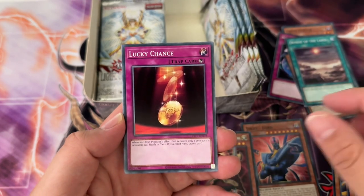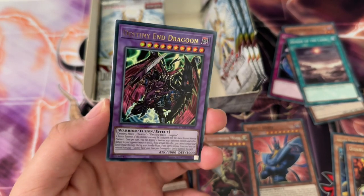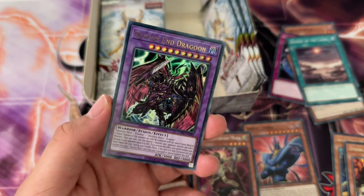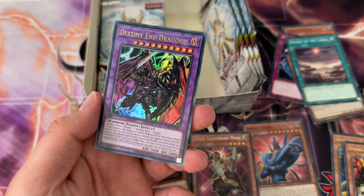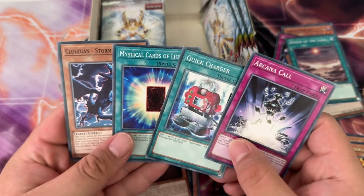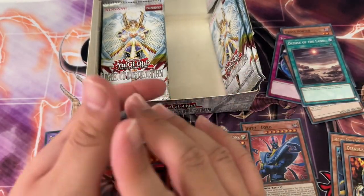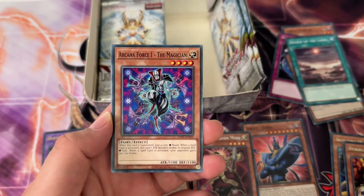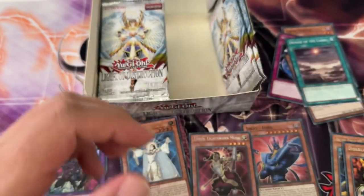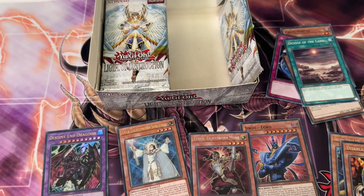I already pulled Demise of the Land a couple times, but — yo, let's go — Destiny End Dragoon! That is right, this was in here. I'm buying more boxes because oh, can you imagine this as an Altie? I might be buying a lot of boxes guys. I think this is a lot better than reprinting most of the old school packs — we had four DM-era boxes reprinted last year, and many of them didn't deserve it. There weren't many cool alternatives like Ultimate Rares and Ghost Rares in those.